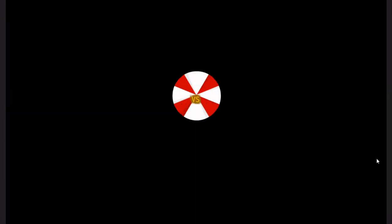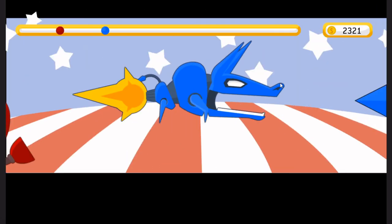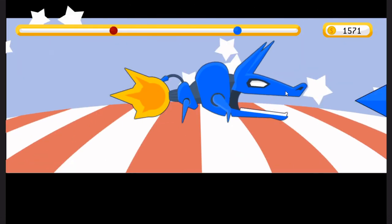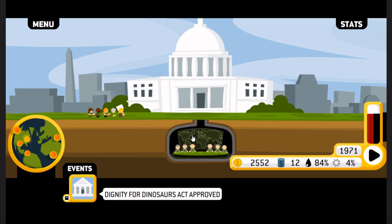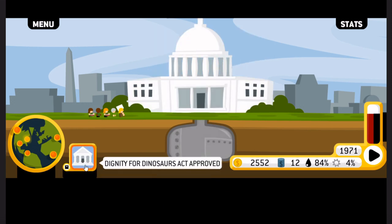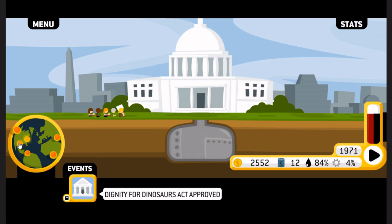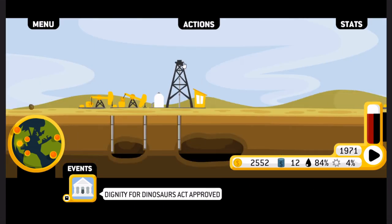Okay, 1970 — we've got to participate here. This is a key turn of the century. Most of the representatives are going to be Donkey Party anyway, so I might as well just donate to them. We've got some more greys but we still have control of the presidency, so that's fine. We're going to be running out of oil here very soon, which is unfortunate.